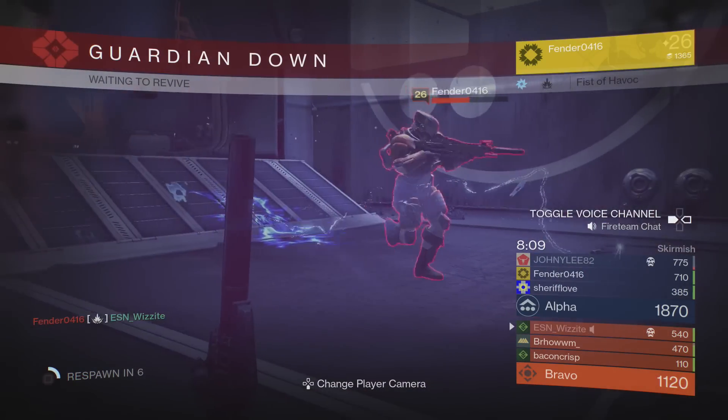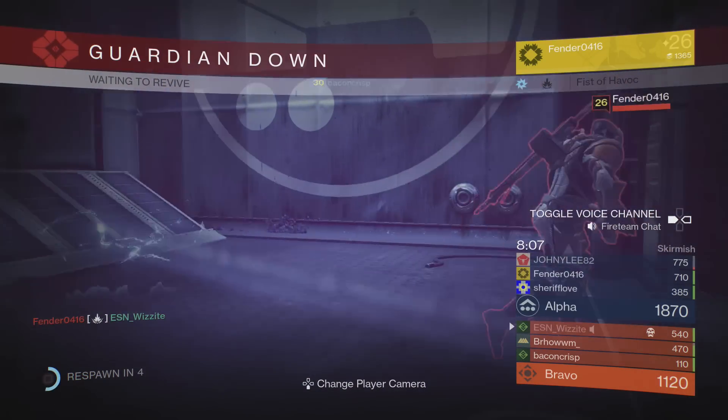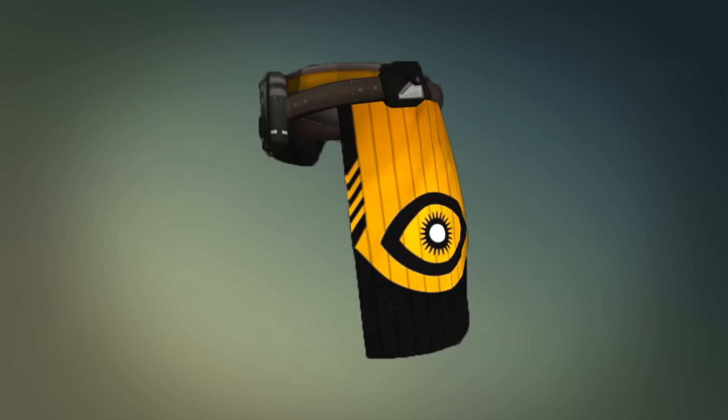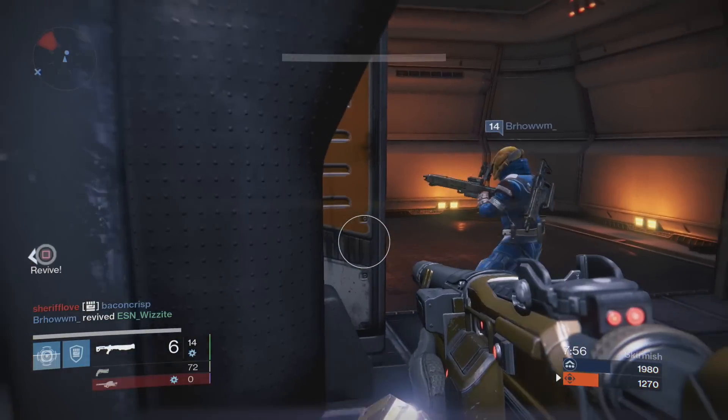The upgrades of the armor pieces are currently unknown and the cosmetic look could change at any time. First up we have the Titan mark — the Mark of the Exile — which is the Titan class item that looks like a skirt.